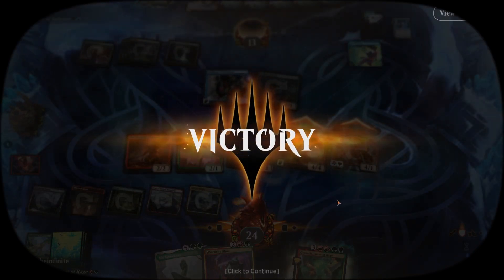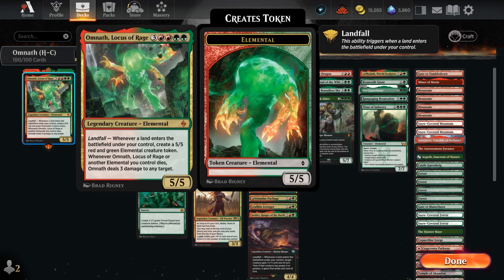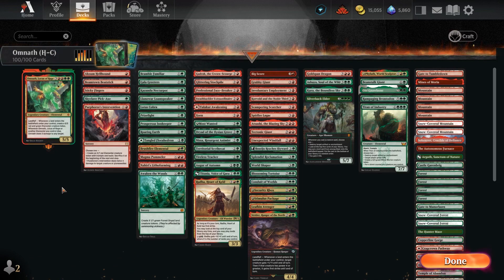What's up my elementals! Welcome back to Mana Chamber — or welcome to Mana Chamber if it's your first time. Today we are playing some Historic Brawl with the commander of my choice from Explorer Anthology 3: Omnath Locus of Rage. Two green, two red, and three — elemental, five-five. Landfall: whenever a creature enters the battlefield under your control, create a five-five red and green elemental creature token. Whenever Omnath or another elemental you control dies, Omnath deals three damage to any target.